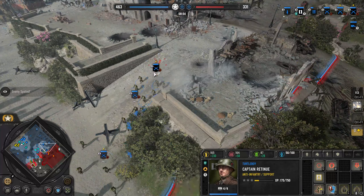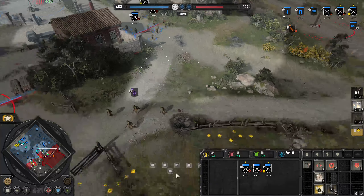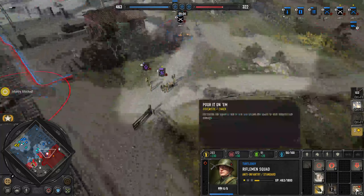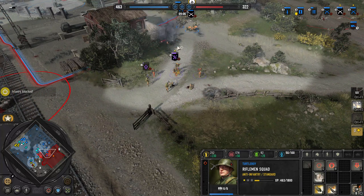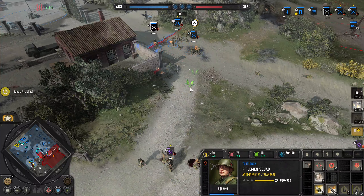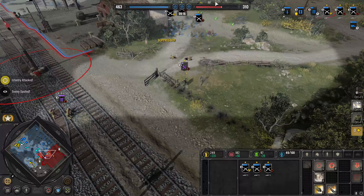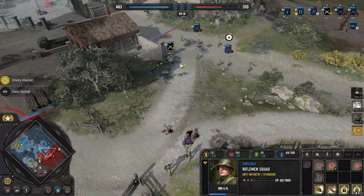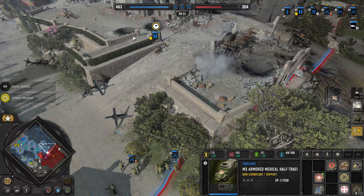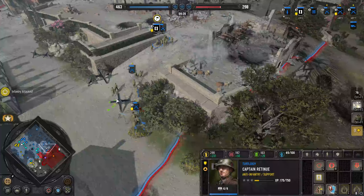I forgot to link him to one of them. Fall back just a little bit and then suppress those guys. That's the MG — get out of here, soldiers. I'm just going to retreat him because there's no point. Actually, I made the medical vehicle, probably right there.